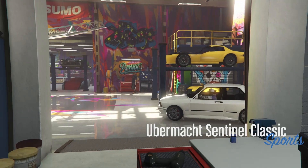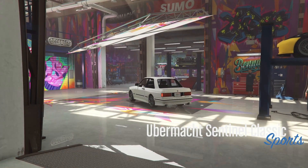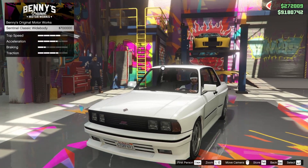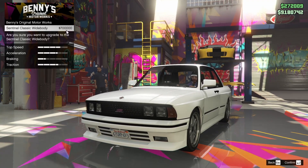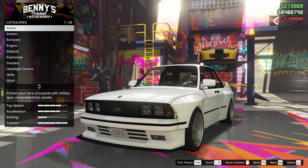We're starting off this update week by customizing the new Sentinel Classic wide body. We're coming right into Benny's and we're going to throw the wide body on this car and see what else we can do. The wide body upgrade costs $700,000, which is really expensive, but I think it's going to make this car really cool. And yeah, it definitely looks pretty cool.